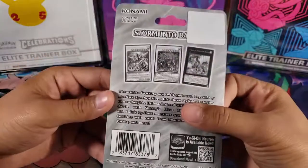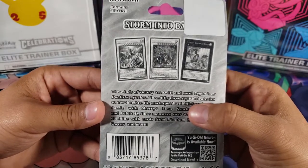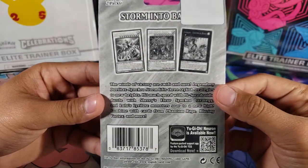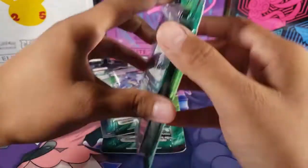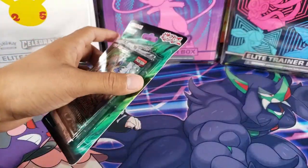Let's look at the back. I looked up these cards and I think the first two are like the rarest or most valuable cards in the set. I really like the Crystal Clear Wing Dragon — I think that's what it's called — but that's a ghost rare so I think those are super difficult to pull. We're gonna try. That's the one I would want from this set.